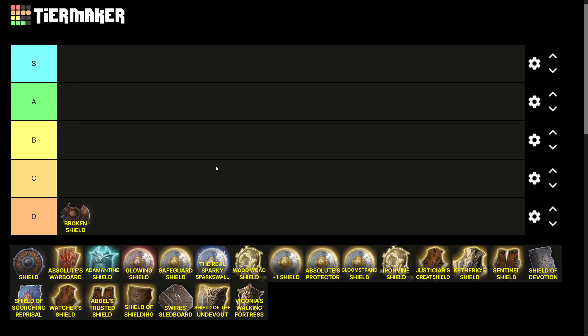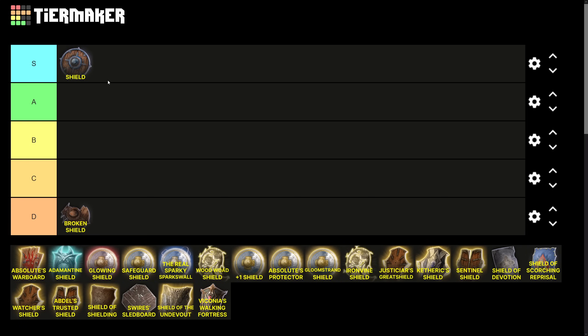Every point of AC not only makes each subsequent point of AC better, it also improves the value of a bunch of other effects. Every hit point you have is better the higher your armor class, and every point of healing, every effect that gives damage resistance — all of these increase in value the higher your armor class is. A character with 14 base dexterity, Lae'zel's starting half plate, and a shield has 19 armor class, which very few enemies in the first few levels can actually hit. The non-magical shield is still extremely important and goes straight into S tier.